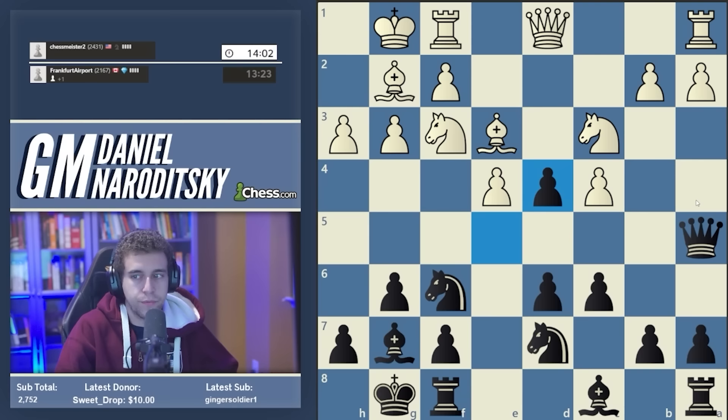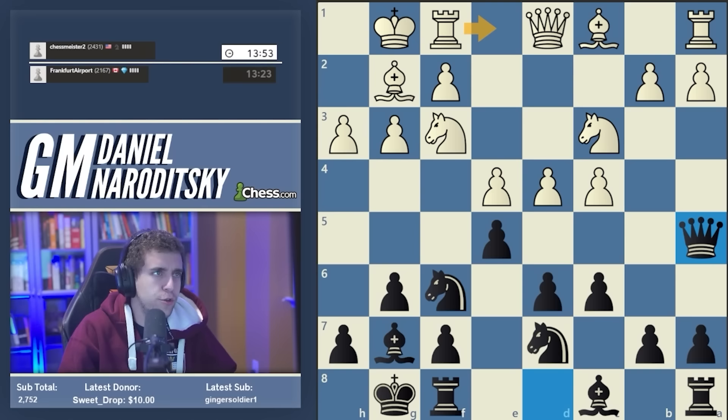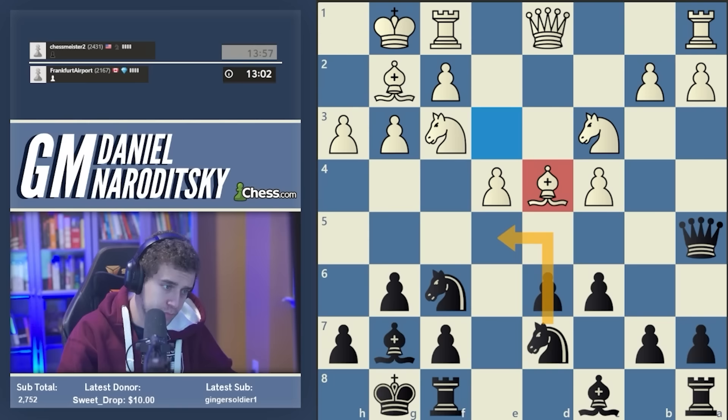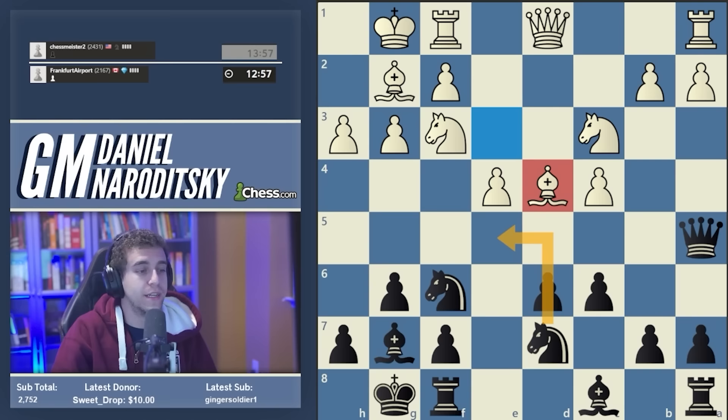Our opponent is thinking. I'm pretty sure I've played this Queen a5 variation in a previous speedrun game. Bishop takes d4 is the move I really dislike playing against. The reason is that your standard response would be knight e5, but in response to knight e5, White has a tactic that kills the line — knight e5 is almost a decisive mistake, believe it or not. That's why we have to keep the knight on d7 for the time being.